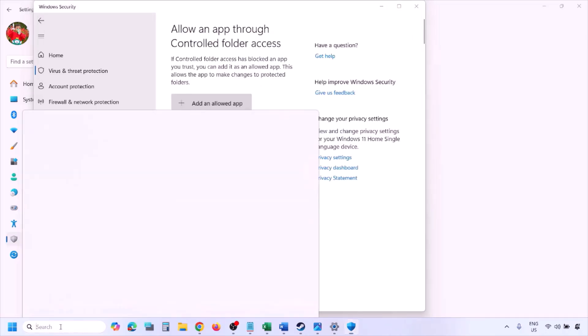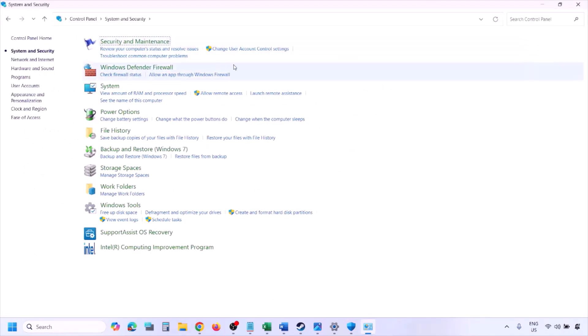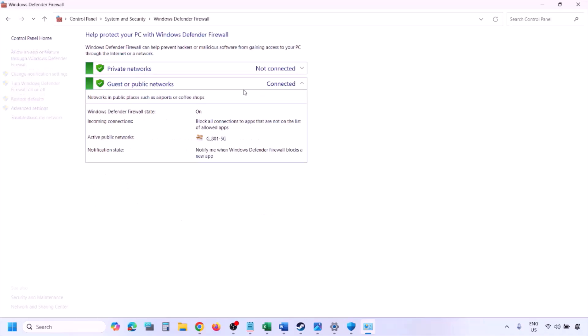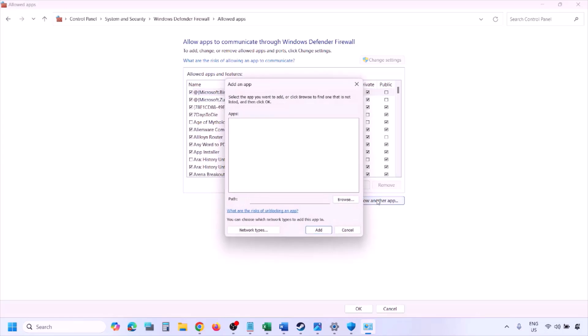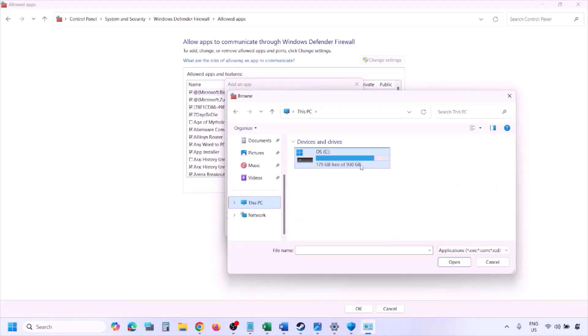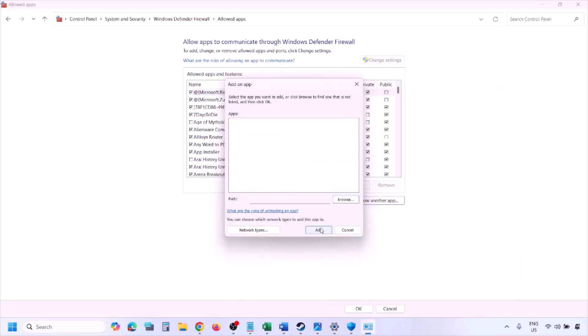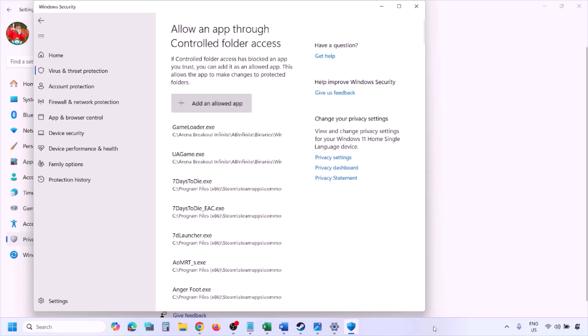You can do the same in the Firewall. Type Control Panel in the Windows search box, go to System and Security, then Windows Defender Firewall, and click Allow an App or Feature Through Windows Defender Firewall. Click Change Settings, then Allow Another App, click Browse, navigate to the game installation folder, select the game EXE file, click Open, then click Add. Once added, click OK and launch the game.